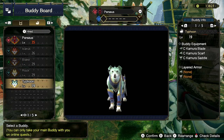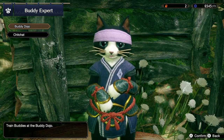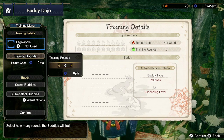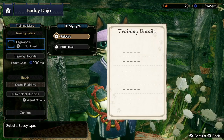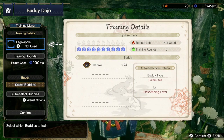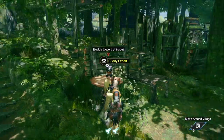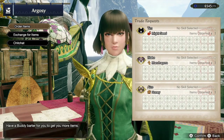Next is the dojo, where you can put your buddies in to train and gain levels, skills, and abilities. Training rounds let you select how long your buddy stays in training. The auto-select feature automatically picks buddies that need training. You can also use a lagging apple to boost training efficiency and make them grow faster. Once confirmed, you can even watch your buddy battling in training.